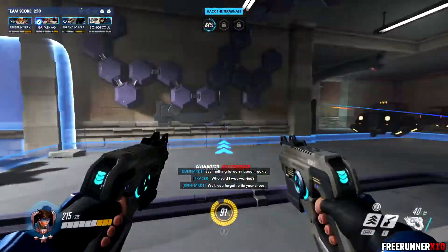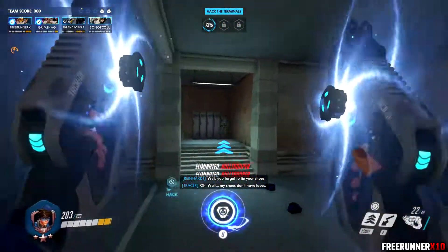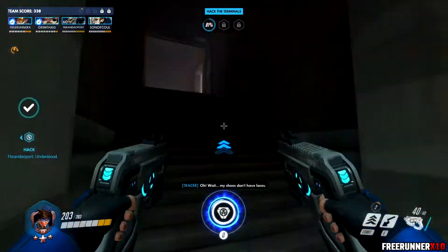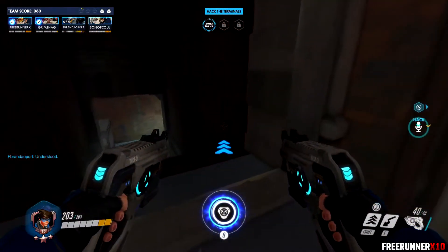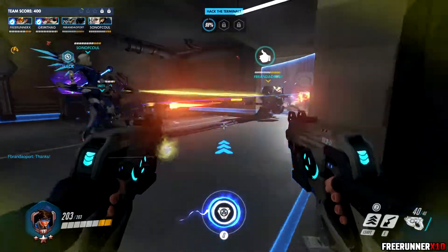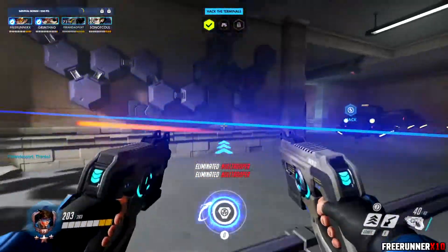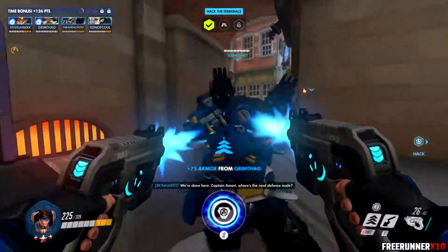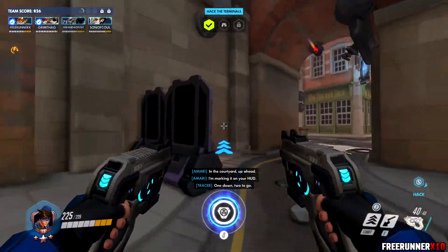This rework of the map is quite interesting. It's King's Row but they've changed a few things cosmetically. You can now go up here and then up to the catwalk, which I believe you normally can't do — or maybe you can during the payload push. I don't know the map sections too well. I play a lot of Overwatch so I should know, but I tend to follow a certain direct path out of spawn.